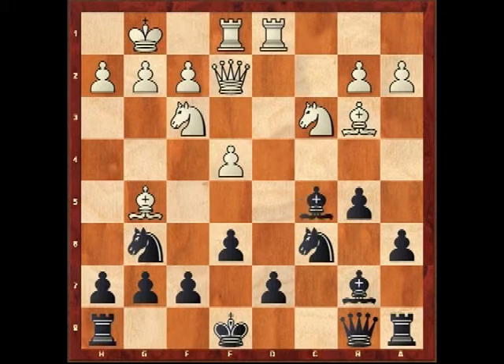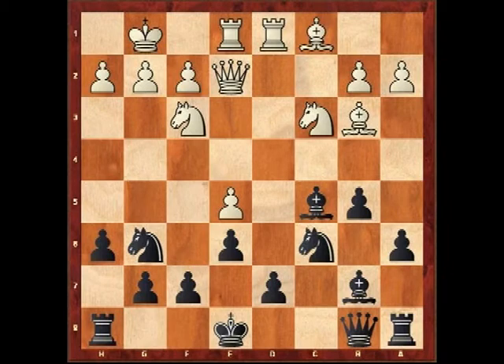White tries e5 to establish a wedge in the black camp — he wants to play Ne4 and maybe Nd6 to get some play. But black responds with h6, and if white has got nothing better than Bc1, I don't really like his position very much. I think his initiative is already starting to run out of steam.